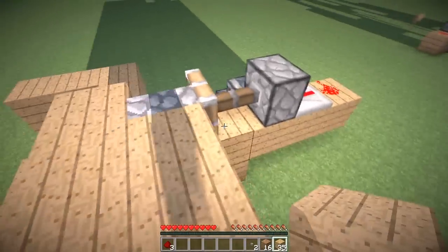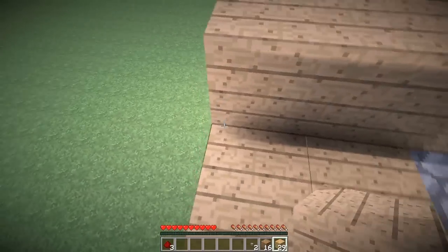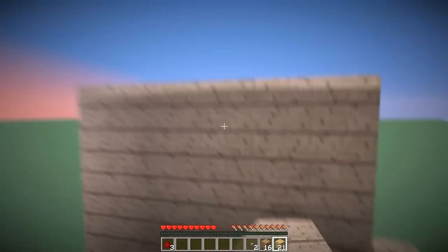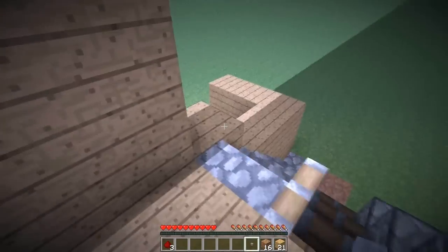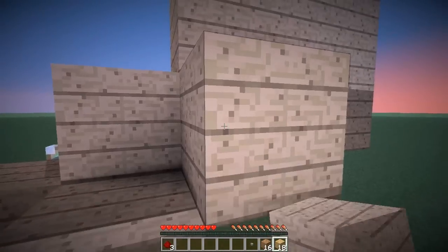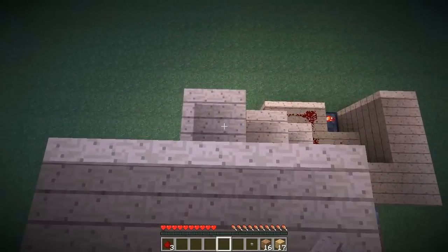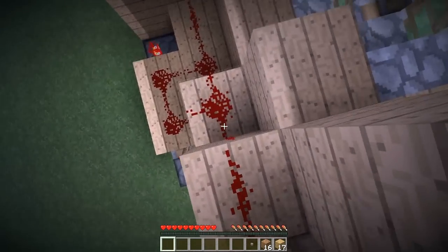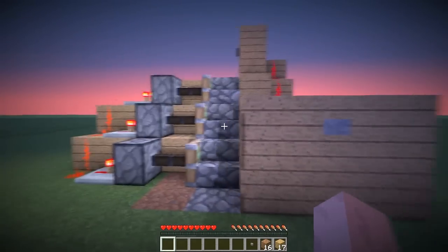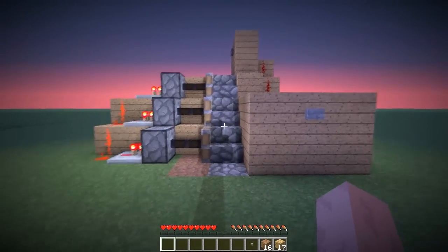Build your platform up the top of the stairs. We'll do it a little bit longer — another 3x2 spot to place the button. Place your button in the middle. Over this side, make a path up to it. Place the rest of your redstone on there and that is complete. If I press this button now, you'll notice the stairs retract, and now they come out when you press it.